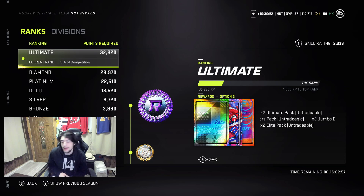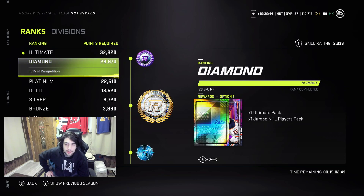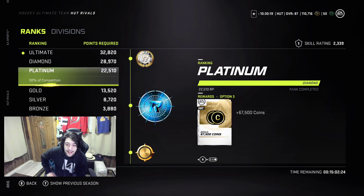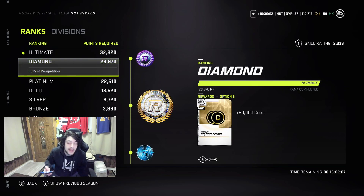With Rivals, if you don't want to do that, take tradable packs — tradable ultimates and jumbo NHL player packs are very good. Or if you really want to be safe, just take the coins. If you're in Division 1, take the 67k. Quick math: ultimate is around 400k a month. Diamond is 80k a week, so 320k every month just from Rivals — that's before HUT Champs rewards or Squad Battles or anything else. That's crazy.